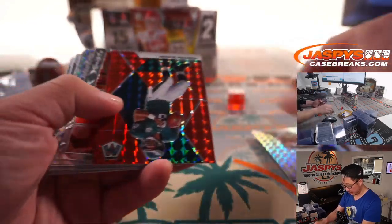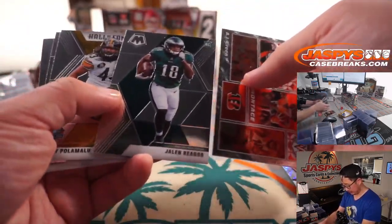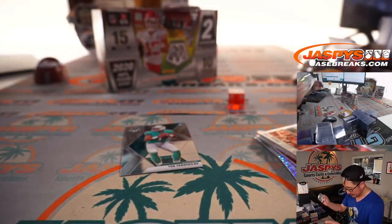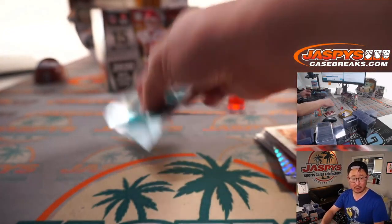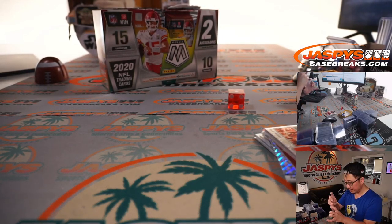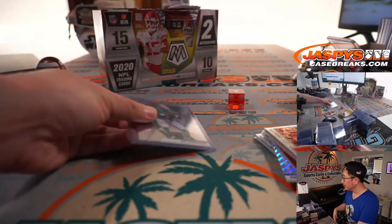Got Andre Johnson, Donovan McNabb, Jalen Ragor, and there's a Tua — nice, that's not bad. The base rookie card going to Sean and the Dolphins. That's not too shabby.